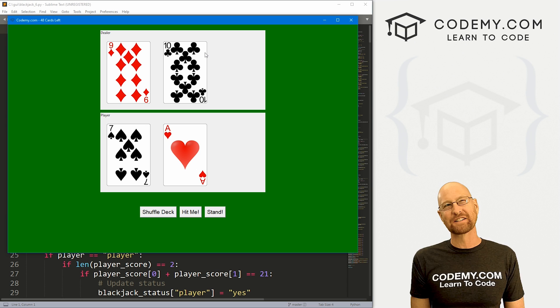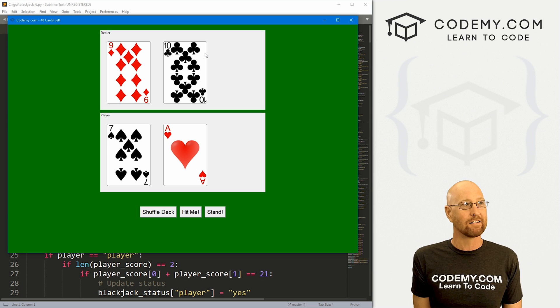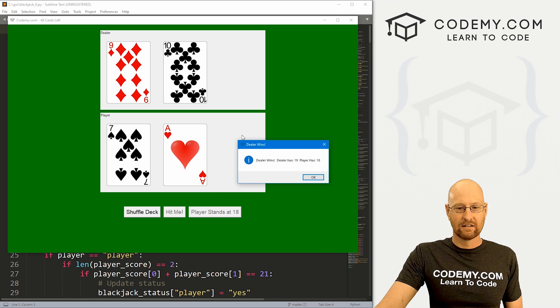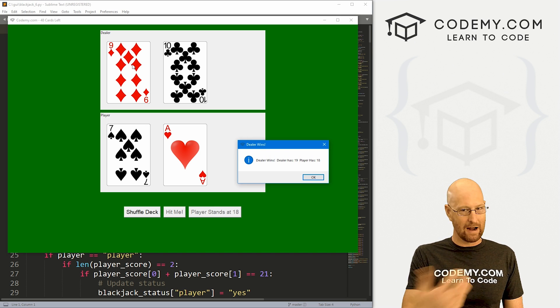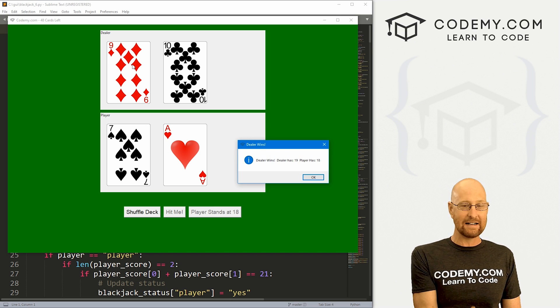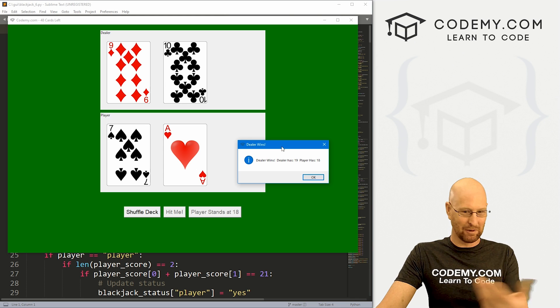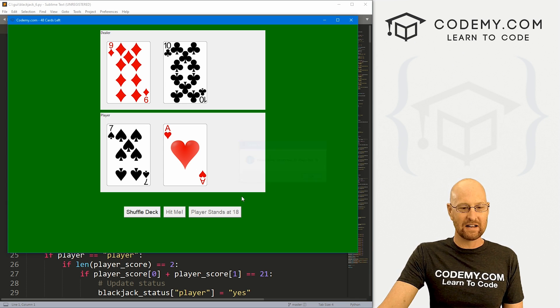I can't remember if it's 17 or 16 — we're going to use 17 because that seems about right, but if it's 16 we can easily change that later. You can see right here the dealer has 19. If I stand here with 18, the game's over because 19 is greater than 17, so the dealer doesn't need another card. They have to stand, and 19 is more than 18 which the player has, so we can see that the dealer wins.